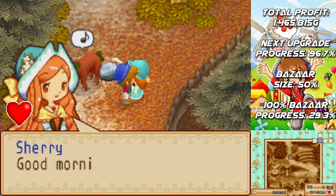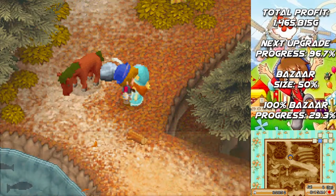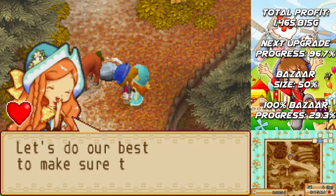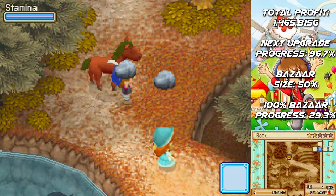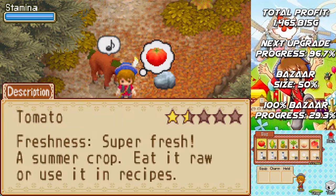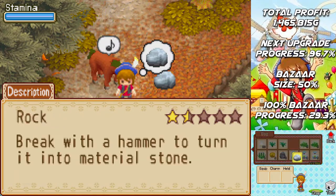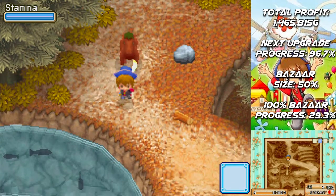Say good morning to our wife. Good morning — let's make today a great one. Today's the bazaar, let's do our best to make sure the customers leave happy. I wanted to get on my horse and I accidentally picked up a rock. I mean, you know, it just happens — really all the time.